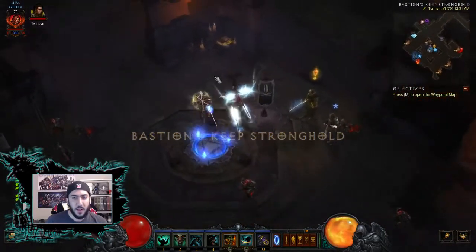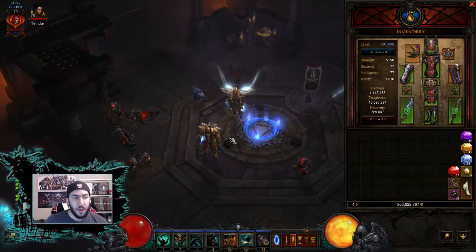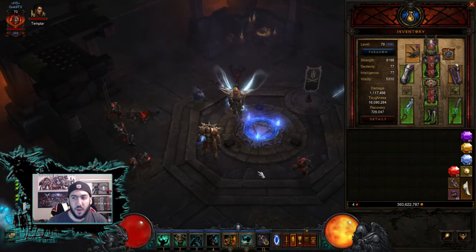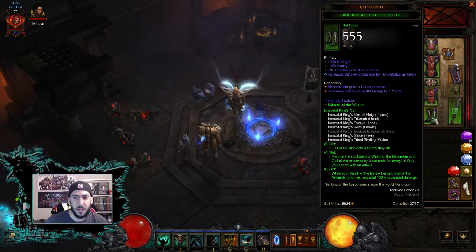So where to start? I'm just going to bring up the gear. The spec that I'm using is very, very gear dependent. It's based around using three different sets. Two of these sets, unfortunately, cannot use the Royal Ring of Grandeur — you need to have the two pieces. So that means you're going to have to equip the entirety of the Immortal King set, or at least six pieces of it.